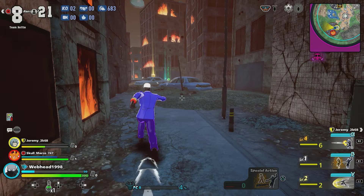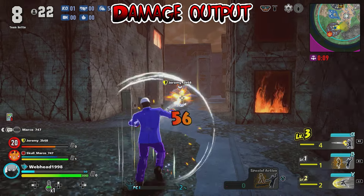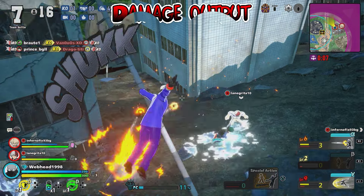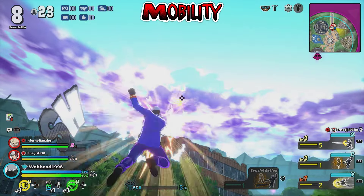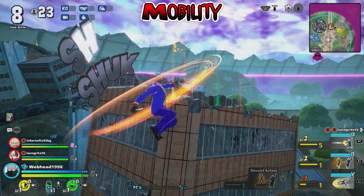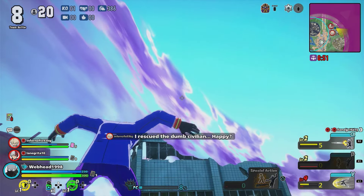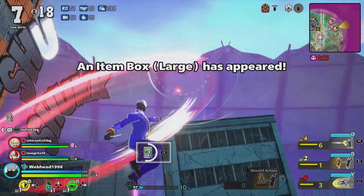Starting with his strengths, his biggest one being his damage output. Close range or long range, Twice has the potential to just melt enemies' shields and health bars with ease. His next strength is his mobility. While it's not as good as other rapids in the game, Twice's mobility is just good enough to get you where you need to be, whether that be on top of a building or closer to a teammate who's being attacked.